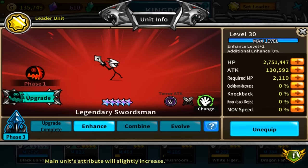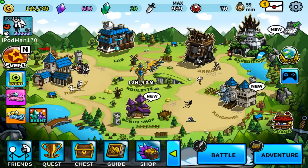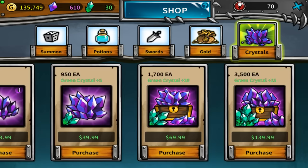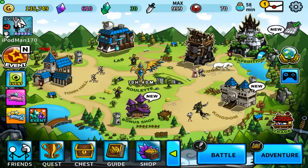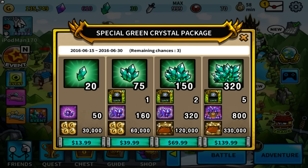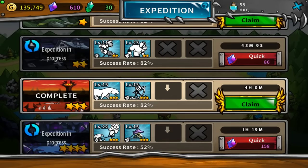My only problem is that it's literally impossible to get green crystals. As you can see in the shop, if you pay 140 Canadian dollars you get a bonus of 25 green crystals — that's only enough to get one premium summon. There are packages but they're still quite expensive, like 40 dollars for 75 green crystals. That's just a smidge too much for me, though I might be purchasing a small amount sometime soon.